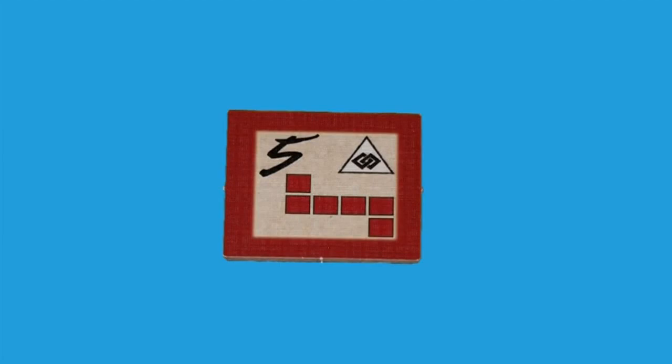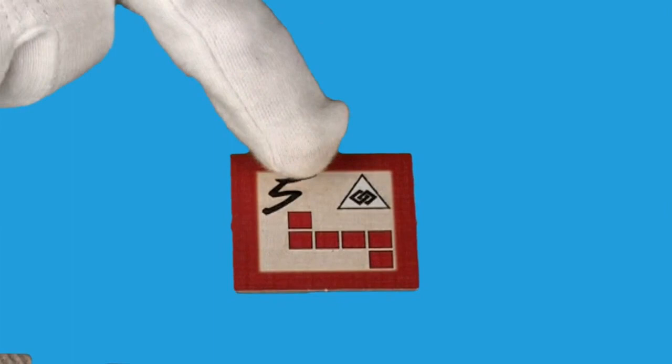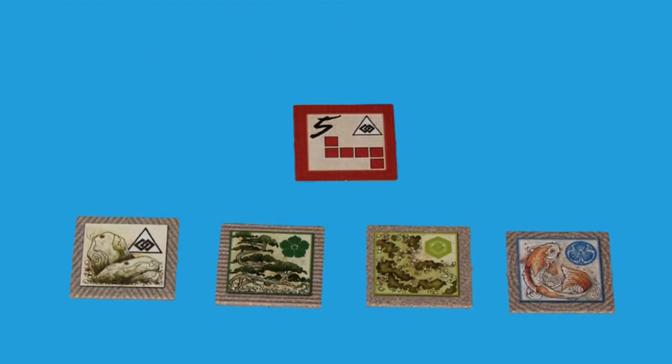Then, let everyone draw one tile from the bag. The back side of the tile shows a pattern of six tiles. This is your signature pattern — the shape you want to make on the board. Make sure to keep your signature pattern a secret from the other players. Your tile also shows a terrain type that matches one of the four landscapes: rock, trees, grass, and water. The number on the tile isn't used in the basic game, so just ignore it for now.